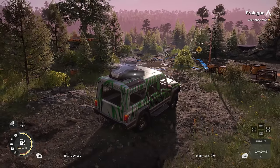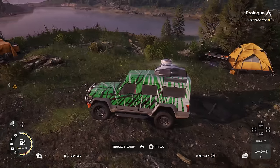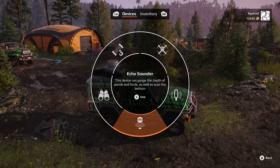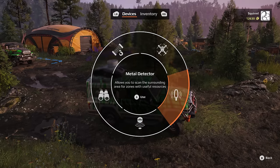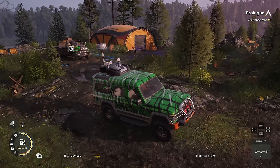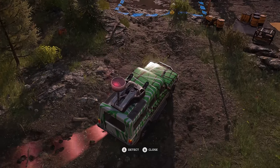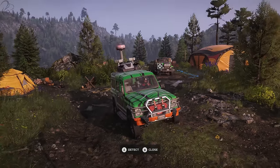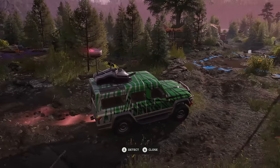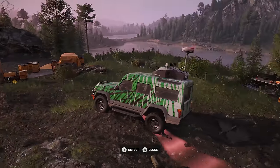There's also a metal detector — you can see one on the roof glowing white. When it glows white, there's something nearby worth scanning for. Access the device and select metal detector — it scans the surrounding area for zones with useful resources. When deployed and activated, it scans and highlights findings in different colours; red indicates resources. Some missions actually require you to use the metal detector to find and collect specific items.